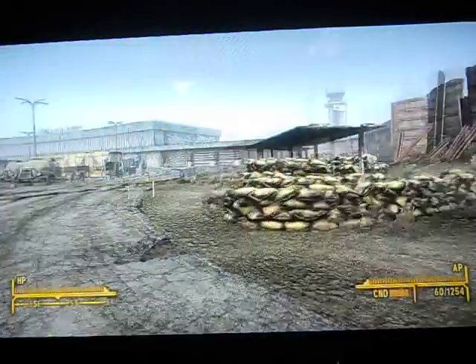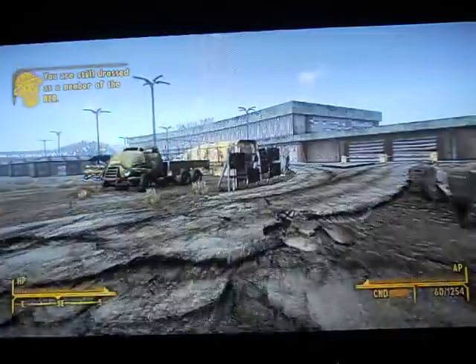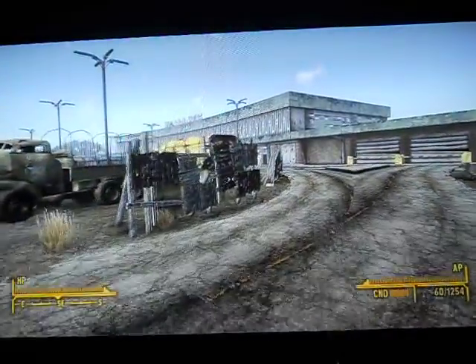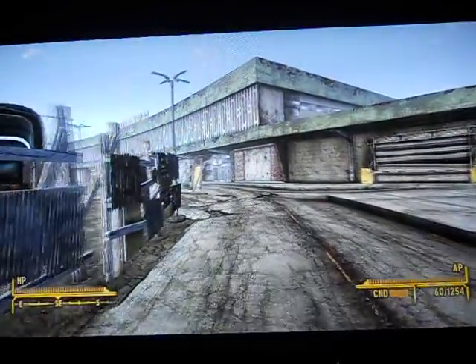Here's the entrance — once you're in here, start going down here and just follow where I go in the video. Go down this road and you're going to want to go into the terminal building, which is over here through these doors.